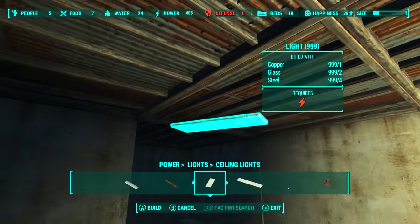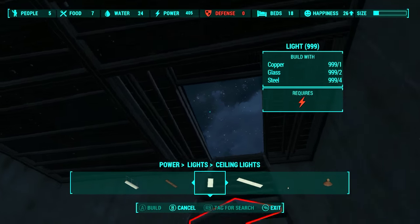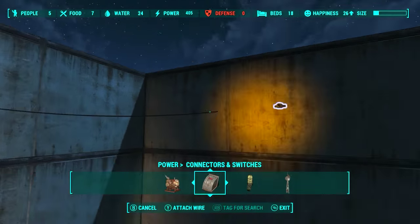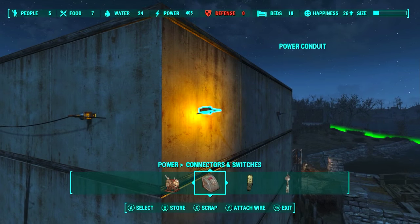After returning to the guardhouse, I decided to start adding ceiling lights. As I added them, I noticed how half of them didn't light up — the conduits weren't going far enough. So I started placing them around the entire guardhouse, and thanks to the cement, it was easy connecting through the corners. If these were regular walls, that would have been a real pain.